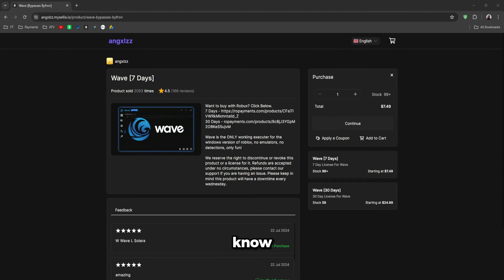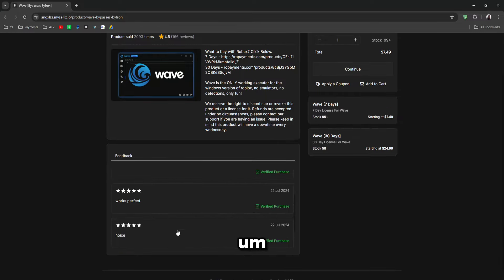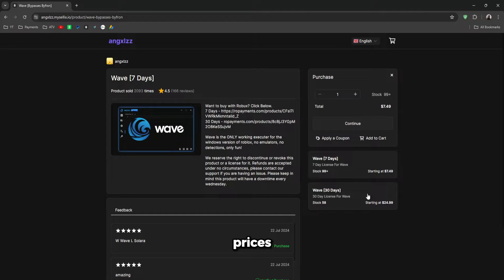Before the video starts, I want you guys to know about the cheapest Wave seller. This link is going to be in the description. You can get the best keys with the most ratings and cheapest prices in the first link in the description. Plus, they accept Roblox. Let's get into the actual showcase.